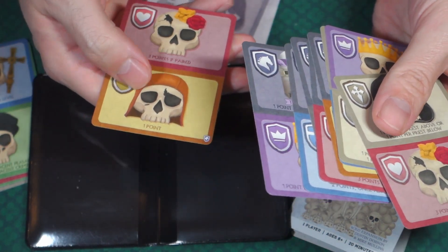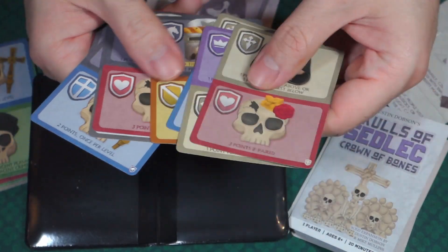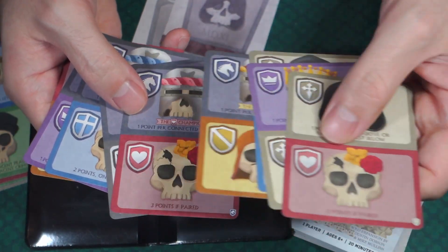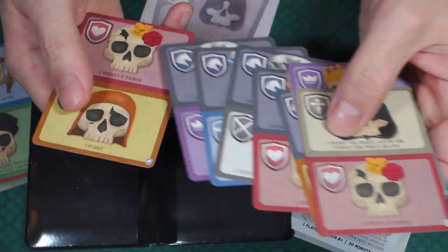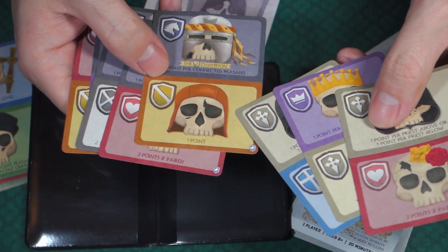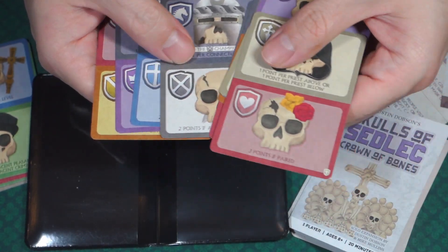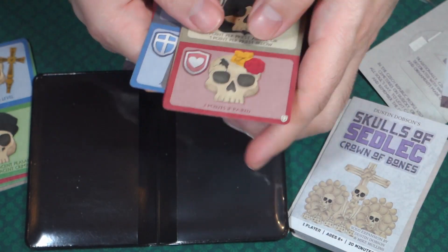We have five Champions. What's cool is I'm looking at these here and they have different colored bandanas — I'm not sure what you'd call them. Maybe there are specific things you're supposed to do with the individual Champions. Now I see it: the Yellow Champion is with the Commoner, the Pink or Red is with the Romantic, the Gray is with the Assassin or Thief, Blue is with the Priest, and Purple is Royalty. So those are all of the cards for the new expansions to Skulls of Sedlec.